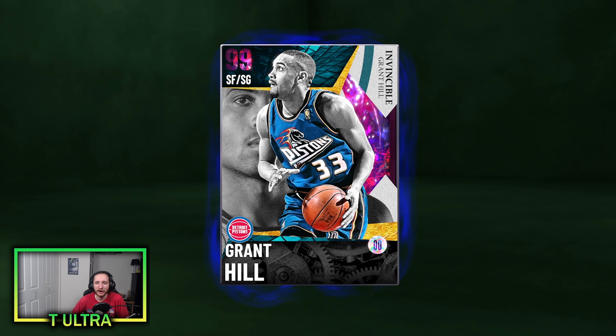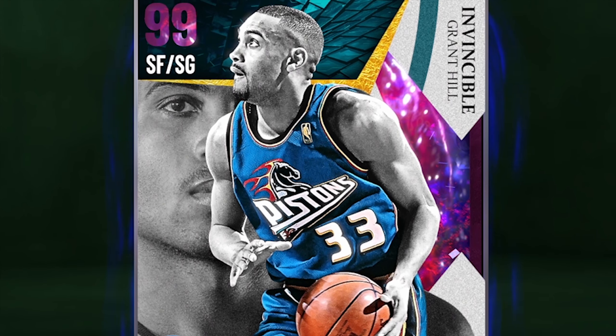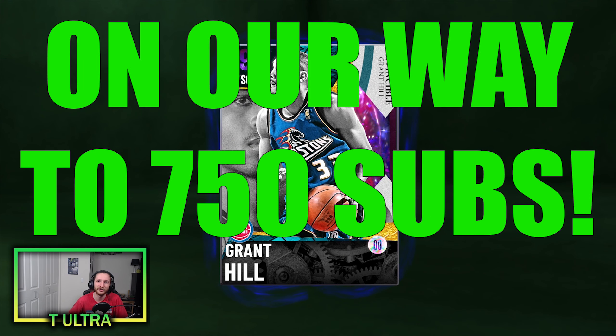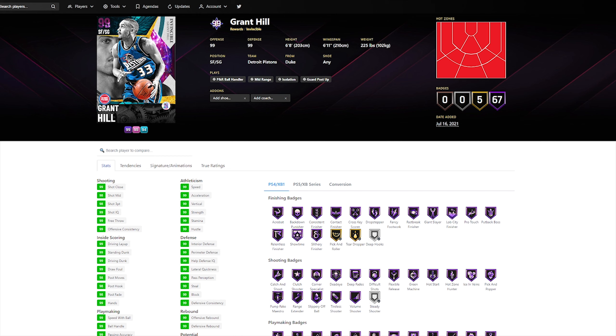Yo, what's going on everyone? Welcome to the channel. It is T-Ultra here. In this video I'm gonna be doing a gameplay with this new Triple Threat reward Invincible Dark Matter small forward slash shooting guard Grant Hill. But before we do that, make sure to subscribe to the channel because we are on the way to 750 subscribers. Now let's take a look at this card — this card is looking juiced.